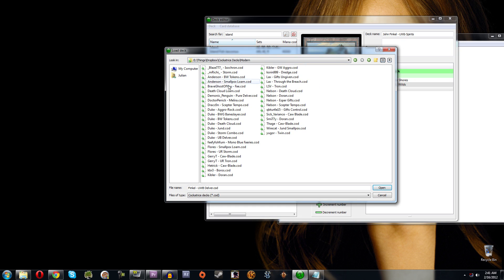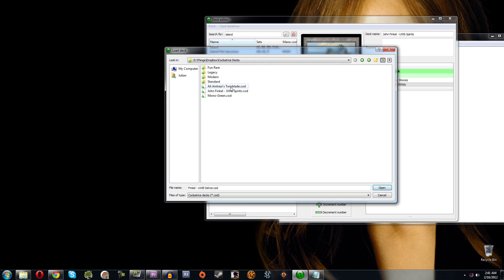In Modern I've got Reed Duke decks, Jerry T decks, Flores decks, and some PTQ winners pulled from online. The great thing is you can also email these deck files to a buddy, or send them via Skype or a flash drive. So if I want to test my deck against the gauntlet, I can send five or six deck lists and my friend can load them up in his decks folder.